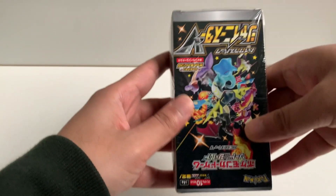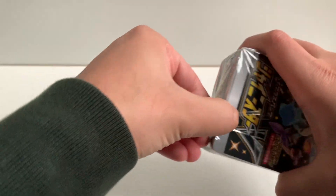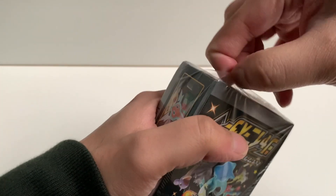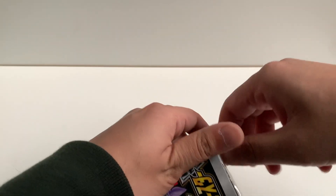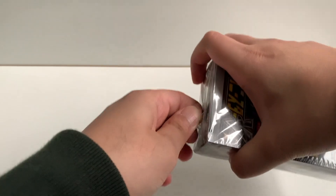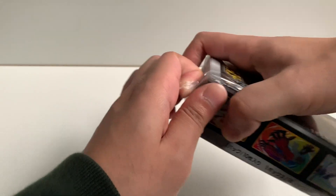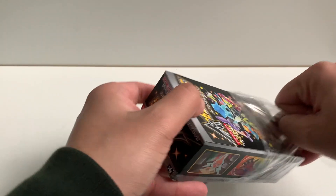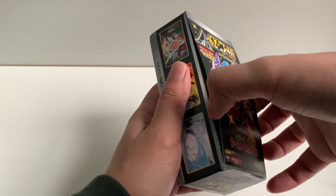Hey guys, welcome back to another video. Today I'll finally be opening up a Shiny Star V box. Shiny Star V is the latest set in Japan, containing a whopping 330 cards with like 150 secret rares or something like that, and lots of shiny variants of Pokemon cards. The cards I'll be gunning for are either the two Charizards — a Shiny Charizard V or a Shiny Charizard VMAX. I'd also really like a Shiny Ditto V or a Shiny Ditto VMAX, but I'll take any shiny Pokemon cards I can get. Let's go ahead and open this up.